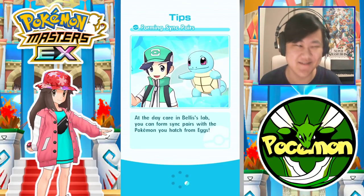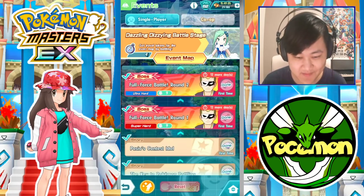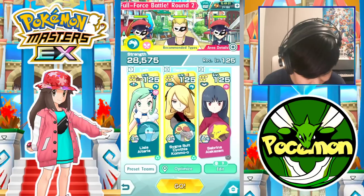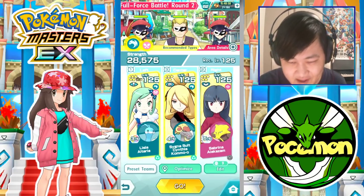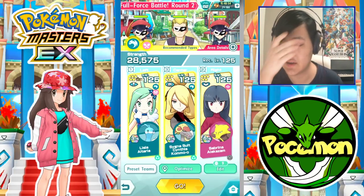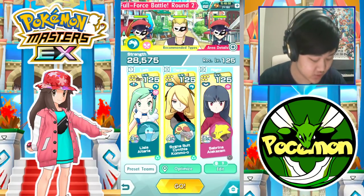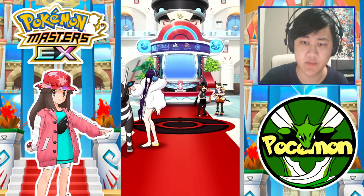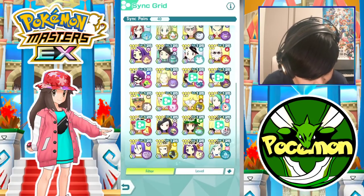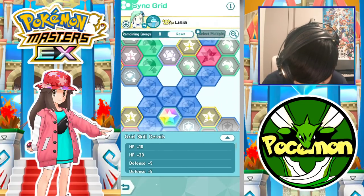Heart-pounding victory? Well, not really. That was not so much of a heart-pounding victory — we kind of just rolled over these guys. Anyway, I'll check out the damage grid later if I hopefully get the extra bit of Sync Orbs. Because for her damage grid, you actually do need quite a bit of orbs and energy and such, although you don't necessarily have to. But it's just better if you get that extra bit of orbs.